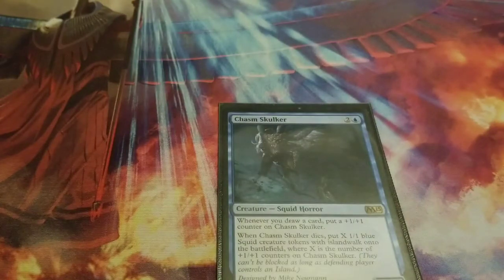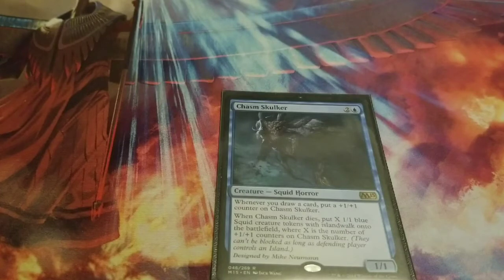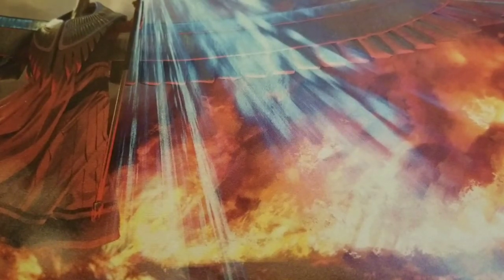Liliana's Reaver is good for building more zombies, so that on your next turn you can untap your zombies, draw more, discard more, gain more life, and do all the extra things. Next up is Charm Skulker — he's only good if you don't have that many zombie tokens out, because then you draw more and each time you draw it gets a plus one plus one counter. When he dies, he creates that many 1/1 blue squid creature tokens with islandwalk, where X is the number of plus one plus one counters on him — so you can make it up to 20 and just go to town.